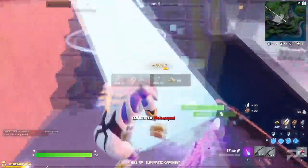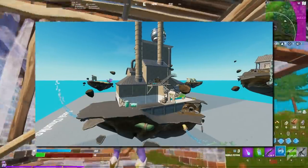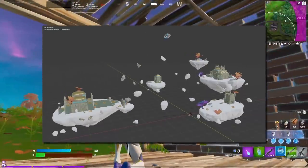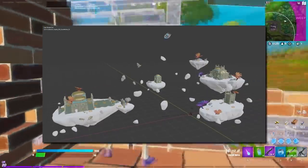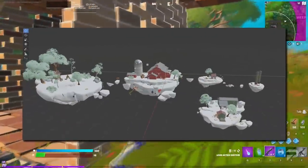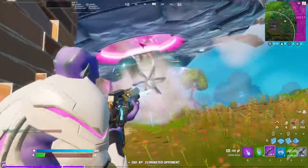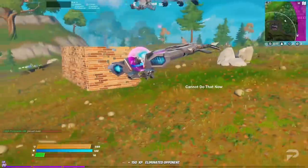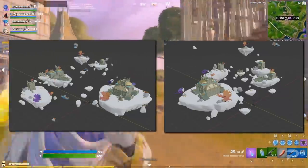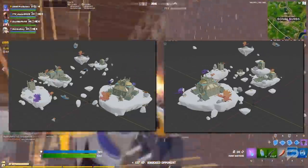Thanks to the dataminers EndymionFN, we can see what the floating chunk of Slurpy Swamp is going to look like, and honestly, it looks pretty cool. Meanwhile, iFireMonkey has uncovered what the Coral Castle chunks will look like after the abduction — it seems like you'll actually be able to jump between the different islands. They have also found the Corny Complex chunks, which again includes multiple different islands that you can jump between. According to iFireMonkey, these chunks actually have multiple stages to them, as demonstrated with these shots from Coral Castle. As time progresses, the area will become split further and further apart, with smaller and smaller chunks forming.